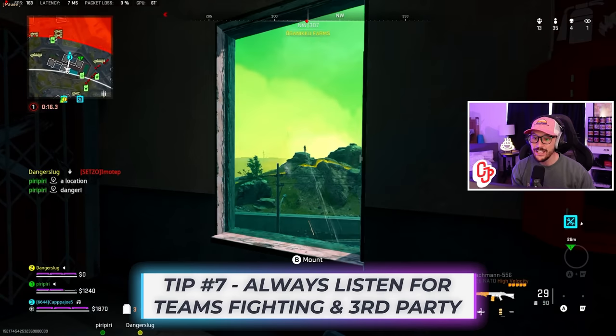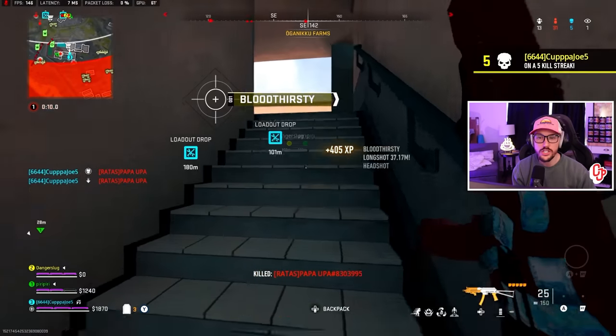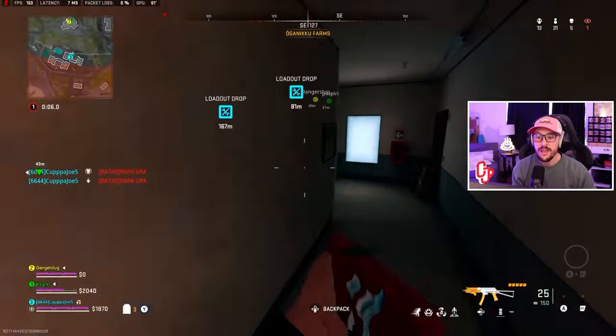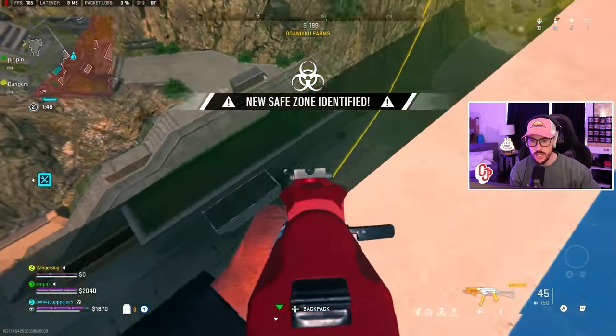I go down and shoot out this window — a little bit of map knowledge — and that allows me to play this positioning. I'm going to oversell for that thirst just a little because I want to get that kill, and I'm expecting him to have self-revive. Five kills thus far — just short of that 20 pace, but that's okay. We just know we need to pick up an extra kill somewhere, which is very easy to do on Ashika.